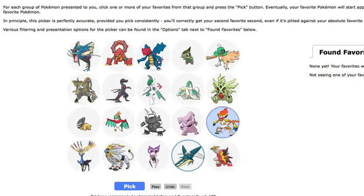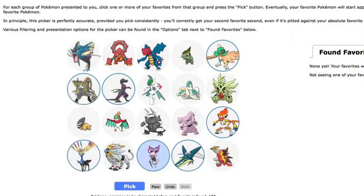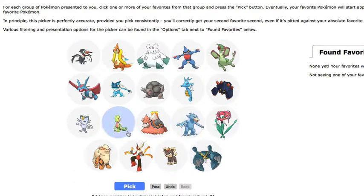Vikavolt, Infernape, Decidueye, Kommo-o, Salazzle. Who else do we have? This thing is so cute. Sceptile then. Xerneas and Noibat. We're down to 94.